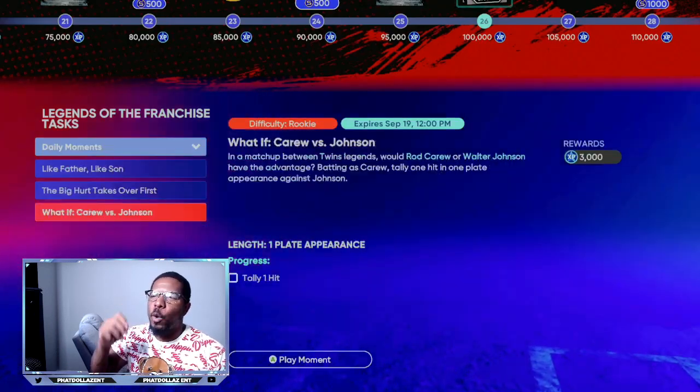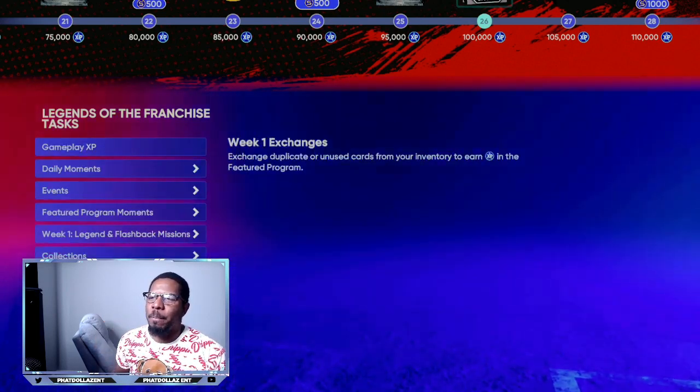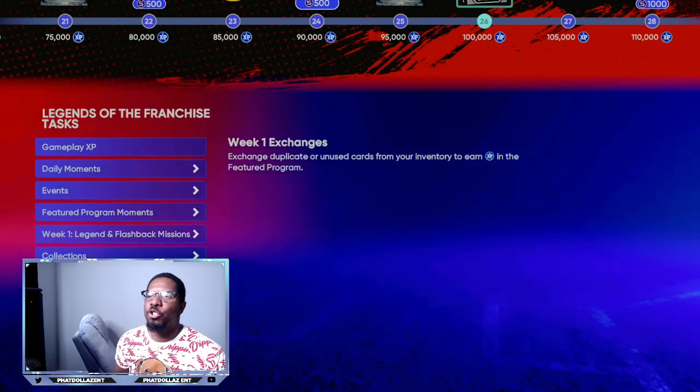The daily moments give you another 12,000 XP, putting you at 102,000 XP. Then you come here and do a few of the exchanges — 5, 10, 15, 20, 25, 30 — that's another 30,000 XP. Do the exchanges and the moments and you've already unlocked at least one, maybe two of the bosses.